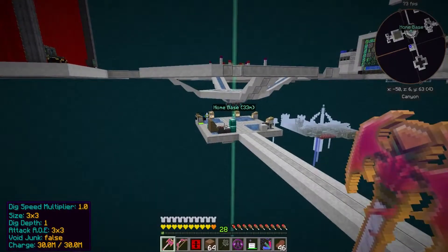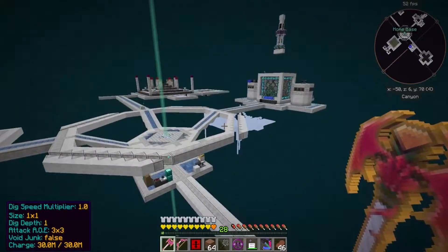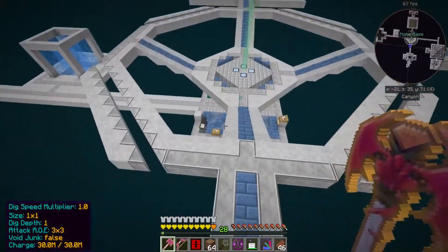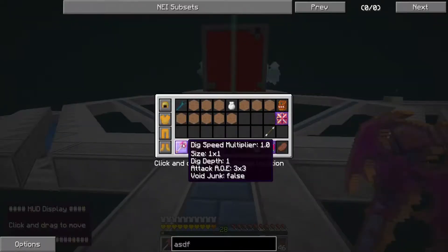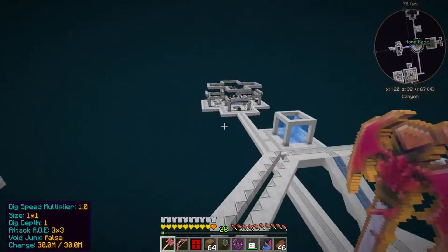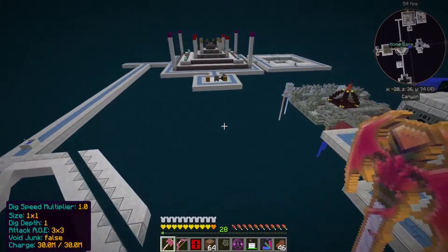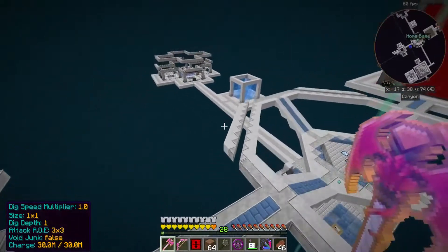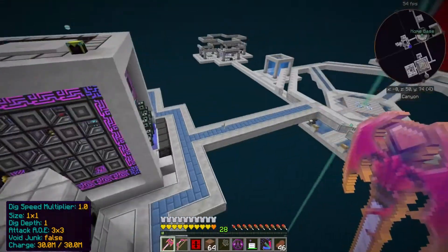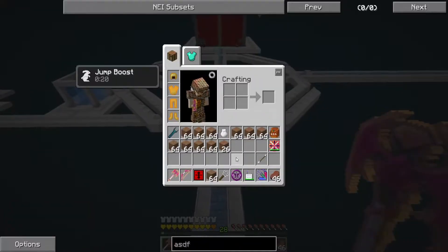So now I'm at 1 by 1, dig depth 1. Another thing I noticed is that the AoE 3 by 3 doesn't really seem to work - but you can go all the way up to 25 by 25 apparently. We're just gonna leave it on 3 by 3 because that's what the sword did and I kind of liked it. Maybe one bigger, maybe 5 by 5 - we'll play with that in a little bit. That's about all the updates I wanted to show you.